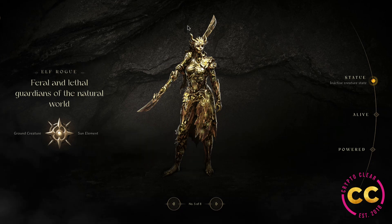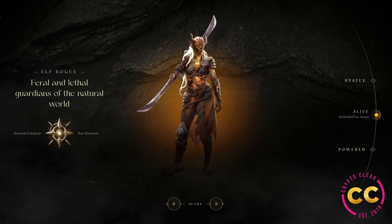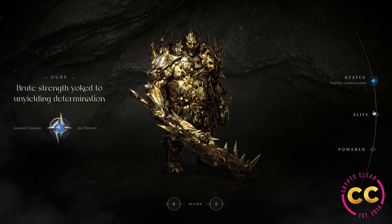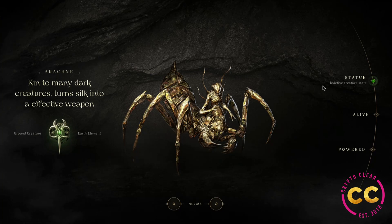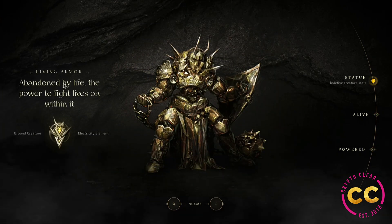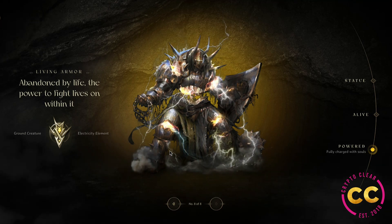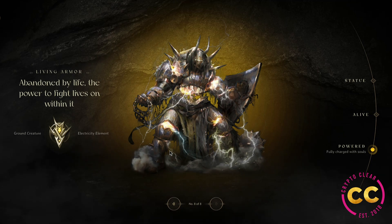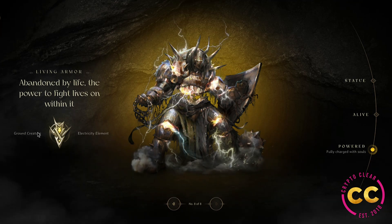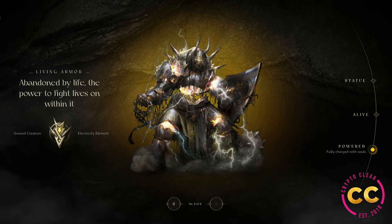We have the Elf Rogue — feral and lethal guardians of the natural world with the sun element. This is probably my favorite because I love the sun. Alive, there's yellow energy, and powered it's fearless. We have an Ogre, and here's how it looks alive and powered. We have Arcane — kind of a reptile-spider creature — and then powered. Finally, we have the Living Armor, shown in its alive state. I was just really blown away by the graphics, design, and detail behind this project.